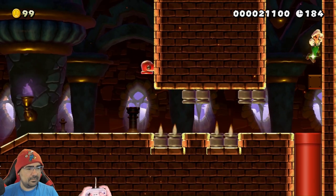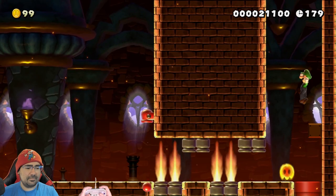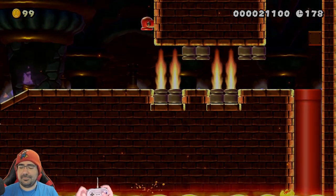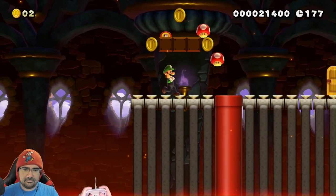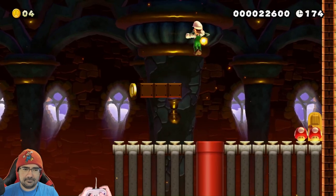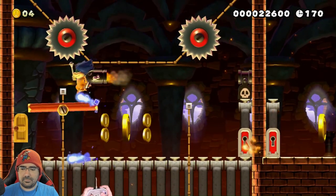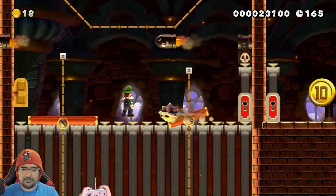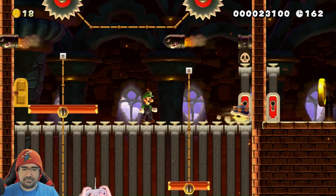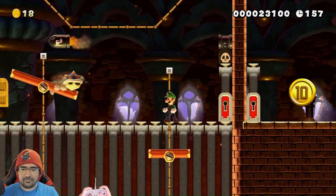Alright, the boss fight. Yeah — a fire flower. Why did that happen? Another fire flower, there we go. Yeah, this level needed a boss fight. When you fight this dude, you want to hang out kind of upwards — put those saw blades up there — that makes it not super easy.